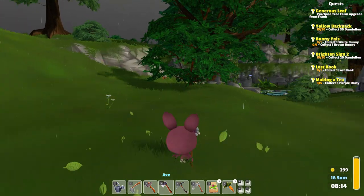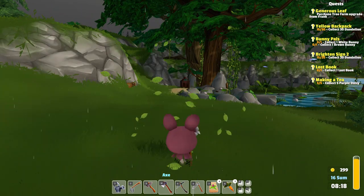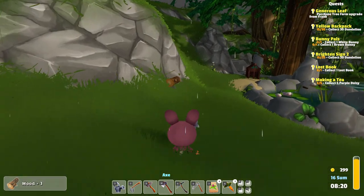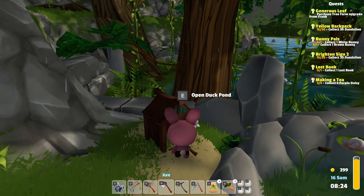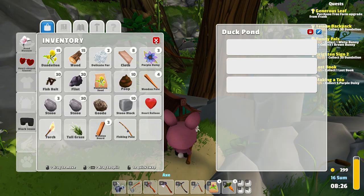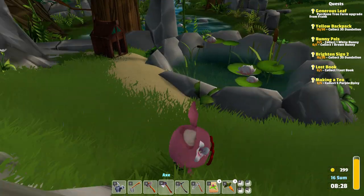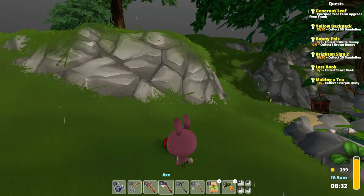We should also go to the bunny today. And this is a very large bush — was it always that large? I cannot remember. What is this? Oh, this is my duck pond! Open the duck pond. Oh look at that — this is my duck pond right over here. Oh, it's so cute. Good to know.